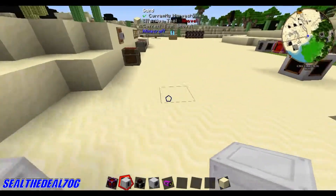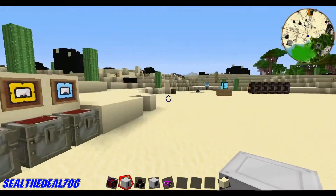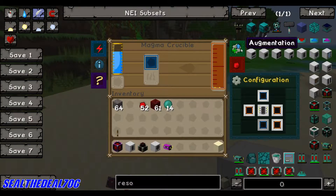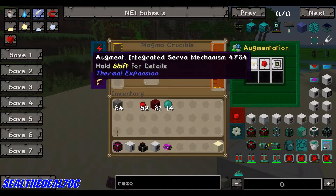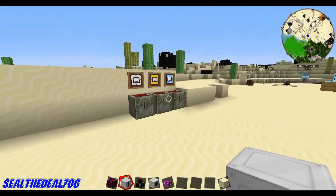You can power it like that with any of these. One thing I forgot to mention in the fluid transposer video is the augments. It comes with these basic ones — I haven't looked those up yet, but I did look up the augments that are here, which are these.